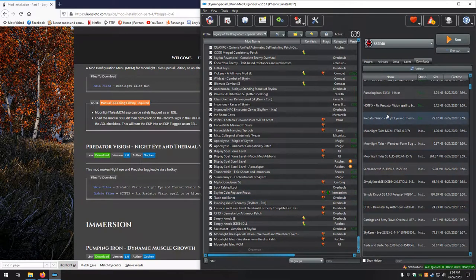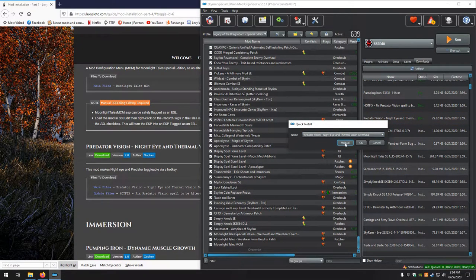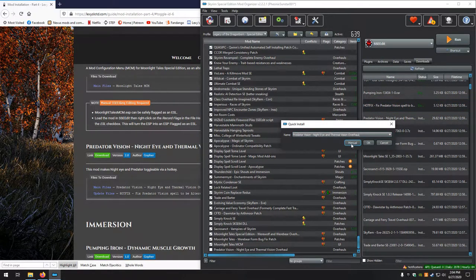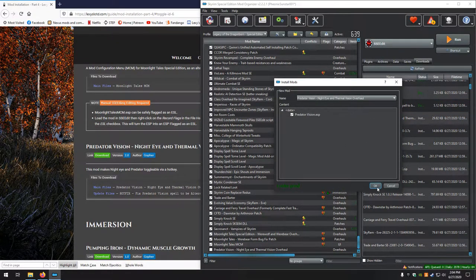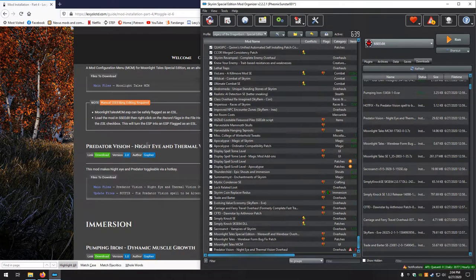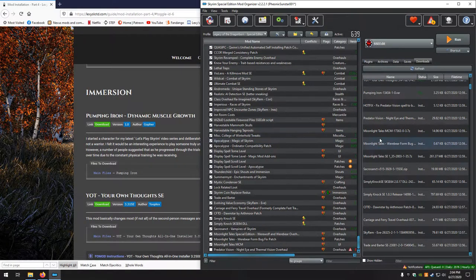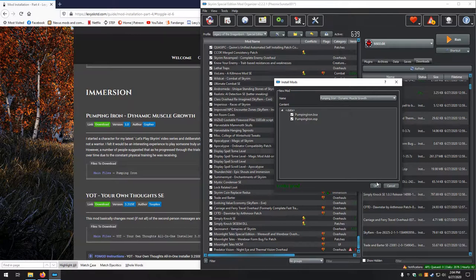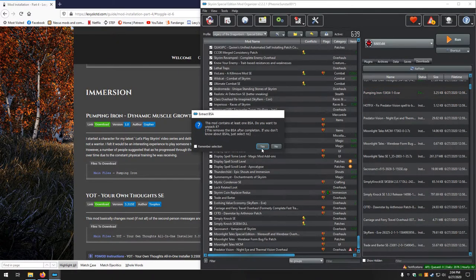Next up, Predator Vision — looks good, no for the BSA. There is an update file so we keep the name the same. Manual, looks good, merge. No for the BSA. Next up, Pumping Iron — this one did need to be extracted. Looks good. Yes.